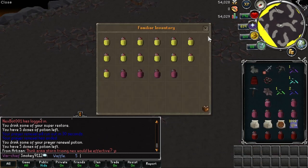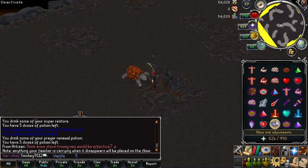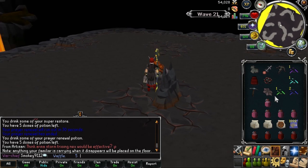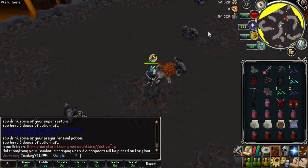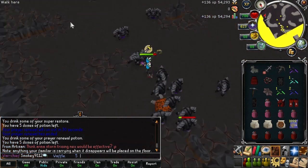For waves 21 to 23 there will only be melee monsters. They are very easy to lure around the eastern or northern obstacle. Once you have lured them you could turn off your protection prayer. Repeat this for waves 21 to 23.